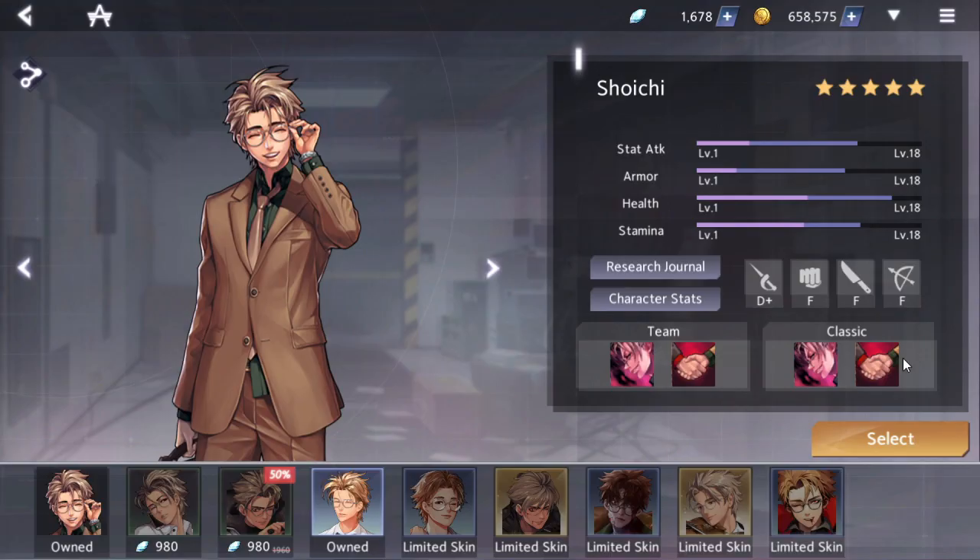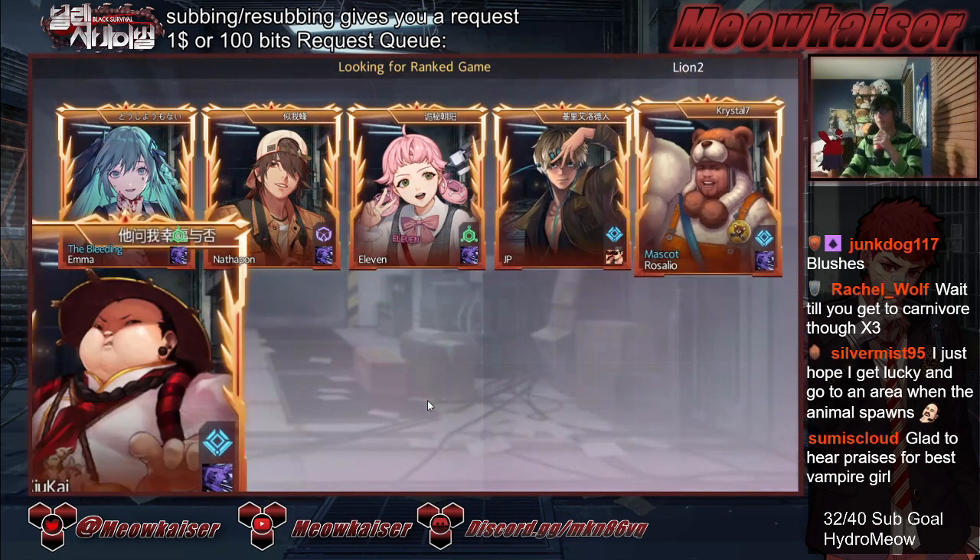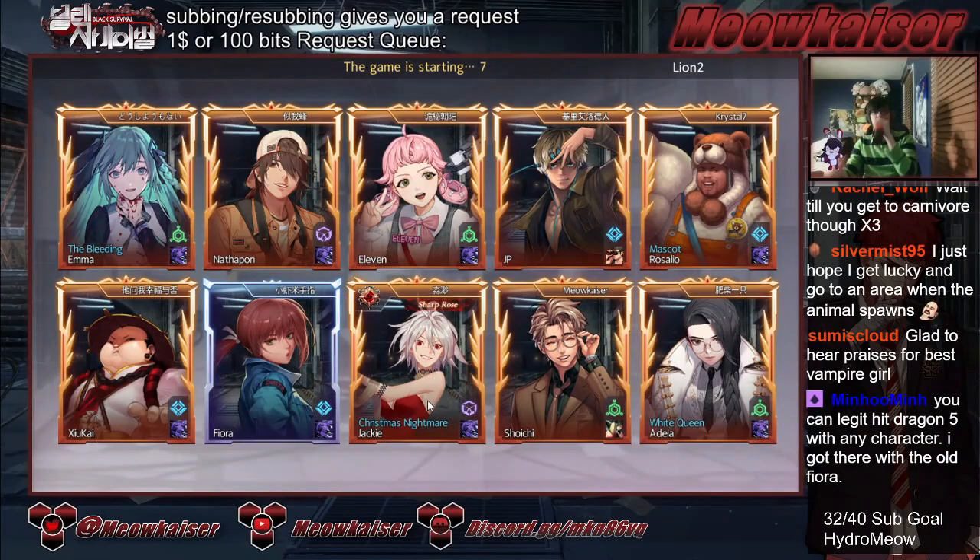Definitely give this character a try — he's a very good early game character. And with that out of the way, let's get into it. Bianca really starts falling off as you approach Dragon One.